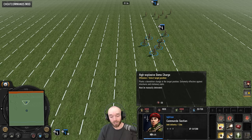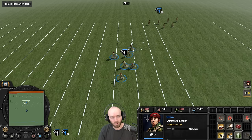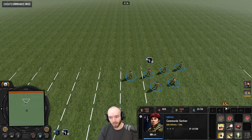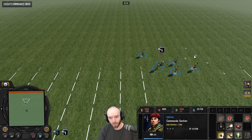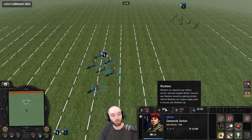They mentioned that when you cancel an in-construction demo charge you should now actually get your resources back — it costs 60 munitions. Previously there were two timers that didn't sync up properly, which may have been part of the problem. Now if you cancel the demo charge it goes on cooldown, but you do get all of your munitions back.